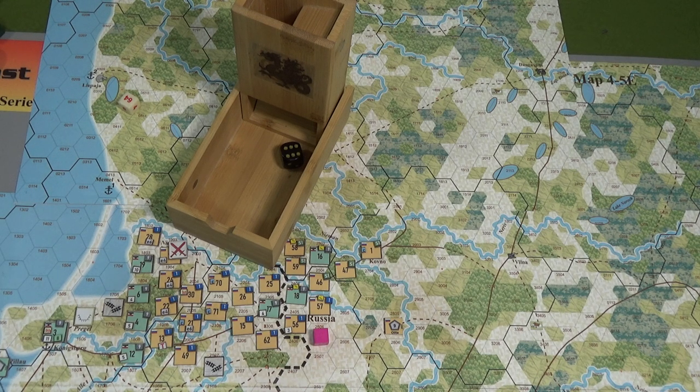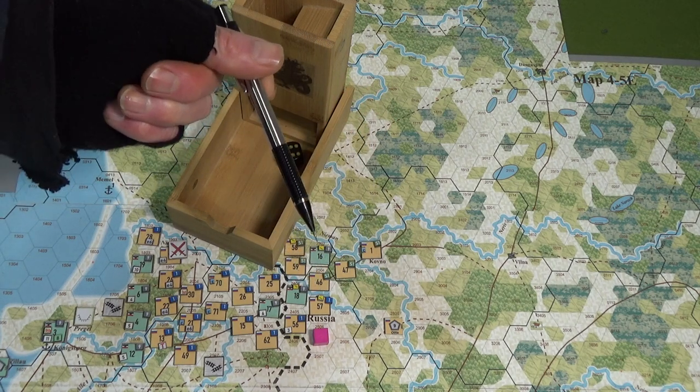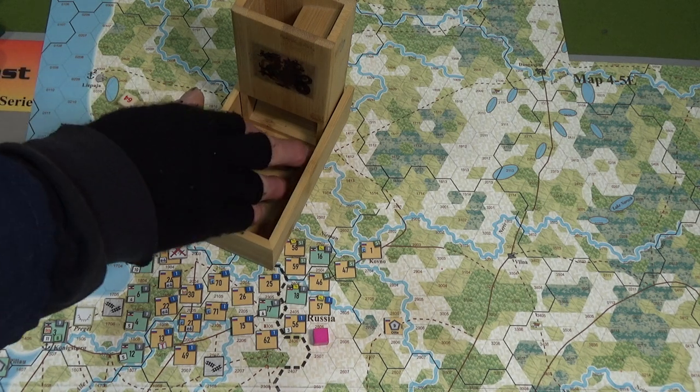Because the Germans were trying to get five strength points with their doubling down and failed, the Russians now get to use eight strength points and a plus two modifier to their die roll for their counterattack. That's the consequence of the failed doubling down attempt — oh geez, that's the way it goes.